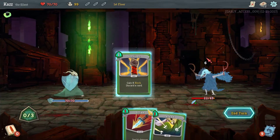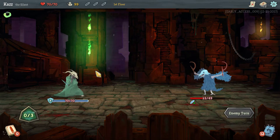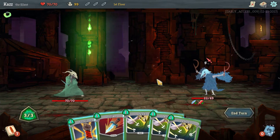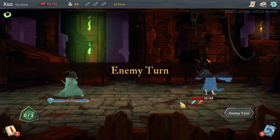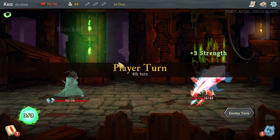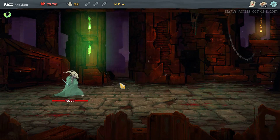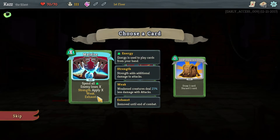Six, six, and then gain eight block to discard a card. Nice and easy. But he will get stronger every turn, which is problematic. May as well just block because it's all I got. So many shitty blocks. Come on, give me some damage. Perfect. Just what I needed. Weak potion. And we are going to add... wow, that's a hell of a card.